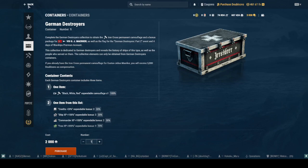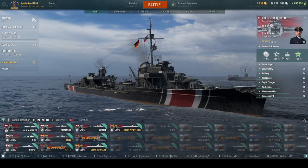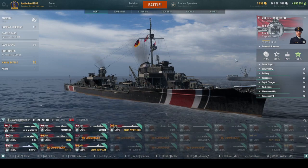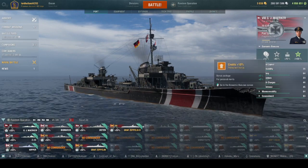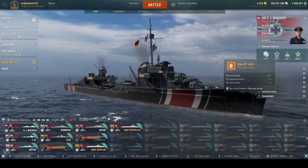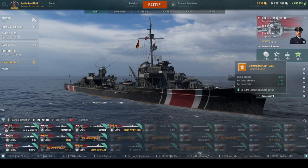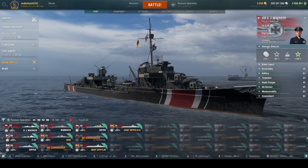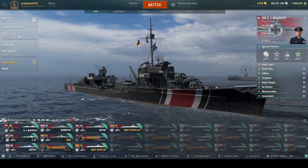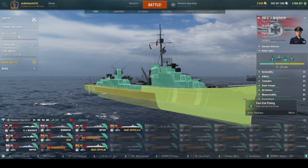The Iron Cross camo is beautiful. With the perma boost and without the contributor flag, it's 5% to credits, 55% to ship XP, and 65% to commander XP, then 100% with a clan. So again, it pays to be in a clan.